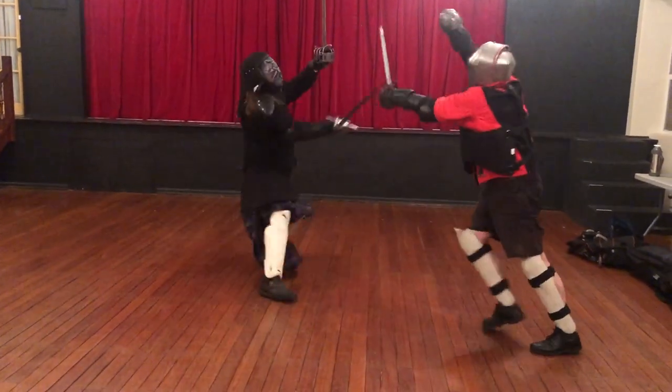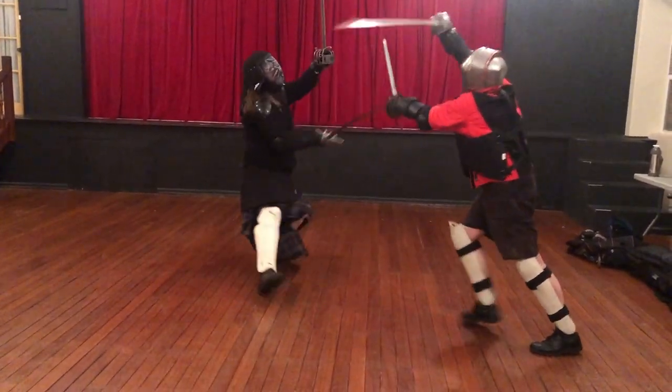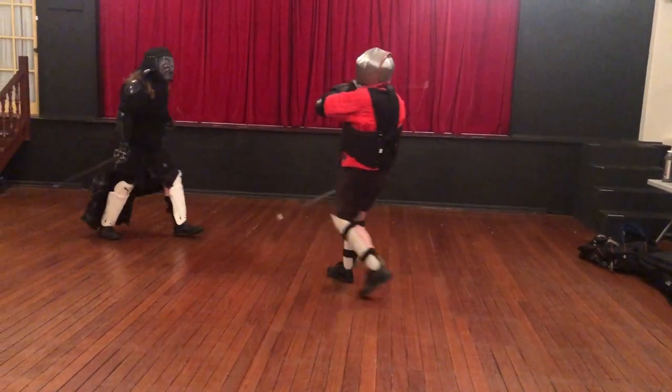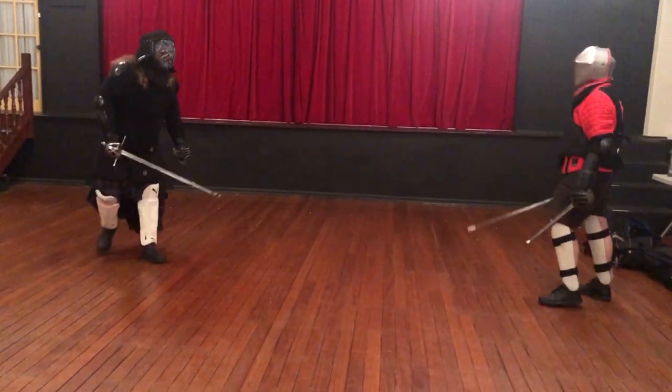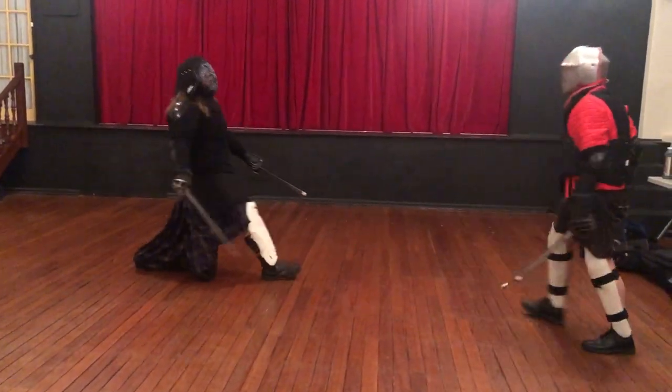So here I try a feint. I cut to the outside, then cut to the inside. But Grizzly simply cuts through the time in the middle of my feint and hits me on the shoulder. So Grizzly manages to matrix his way out of that one.